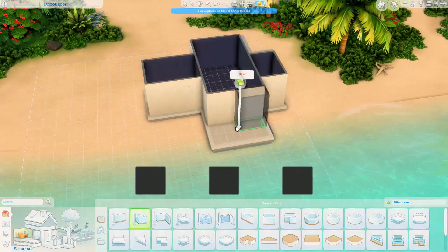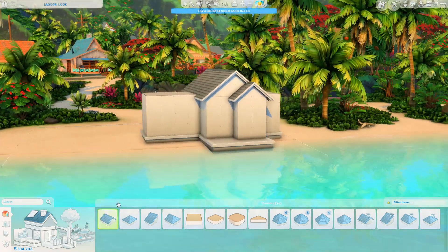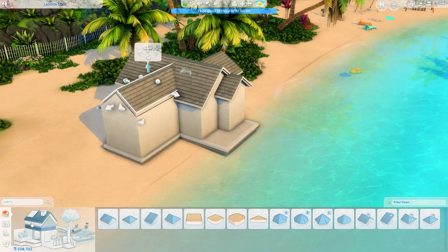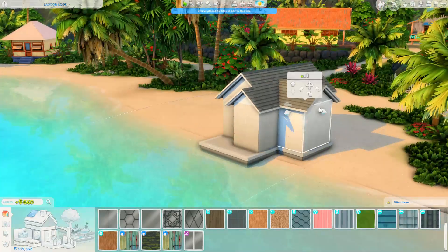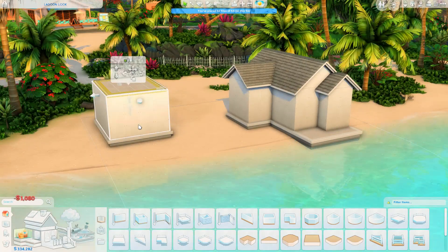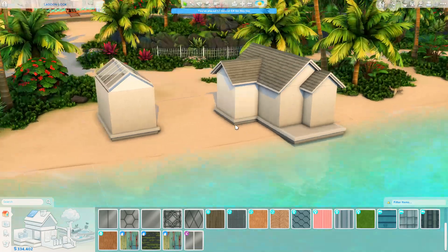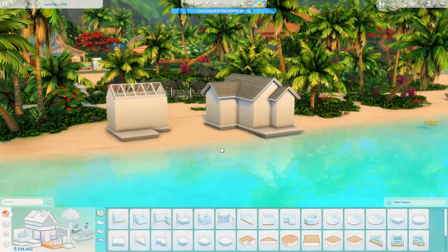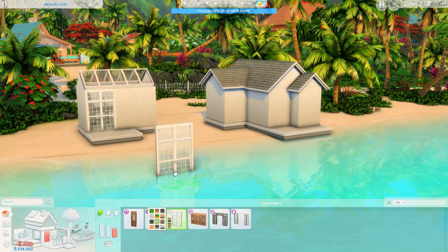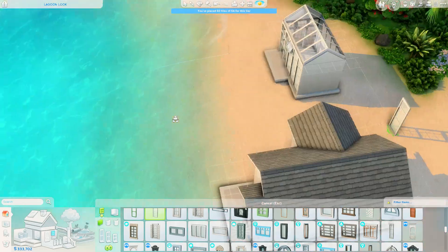So as you can see we are doing something a little bit different today. First of all we are building in Sulani, which is like unheard of for me, which is weird because every time I do build in this world I realise just how stunning I think it is. So we're building a tiny house that comes in at exactly 64 tiles, and this house also has a separate greenhouse too, which means we can have a look at our new kit items that we received last week or the week before. I've been in a little bit of a building slump since Friday and I decided to pull myself out of that slump essentially.